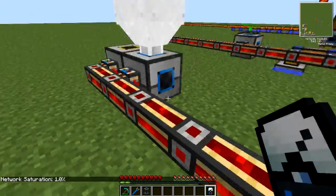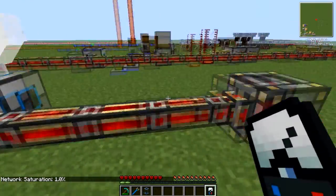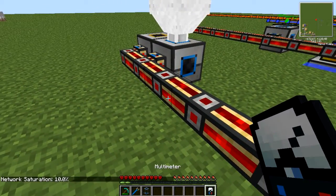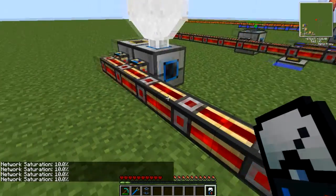As you can see, plenty of power is being drawn through so there is no backlog inside this conduit. But if I bump the output right up to 100 and then start clicking on it again, we should see the saturation slowly rise until the machines are full.